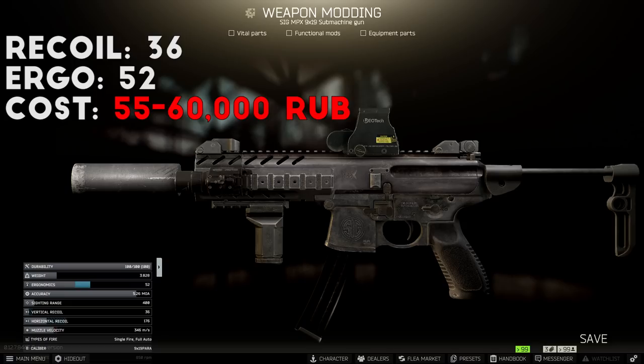For the overall stats on this build you're looking at 36 recoil and 52 ergonomics fully loaded, which is pretty solid for a suppressed build that requires almost no modding. The overall price is about 50 to 60,000 rubles total, though it's hard to put an exact price on the dog tag trade since they vary by level. I really like this build for budget looting runs on Interchange and budget PvP on Factory, and it's definitely served me well.